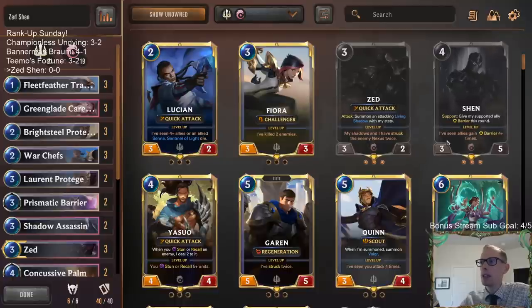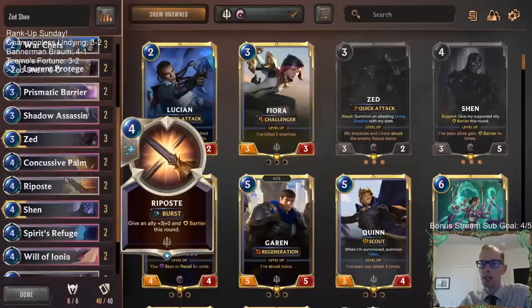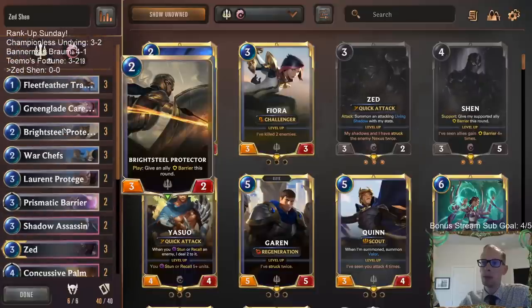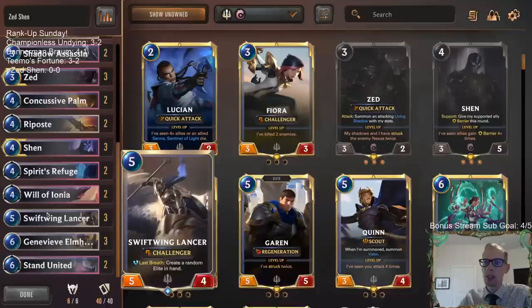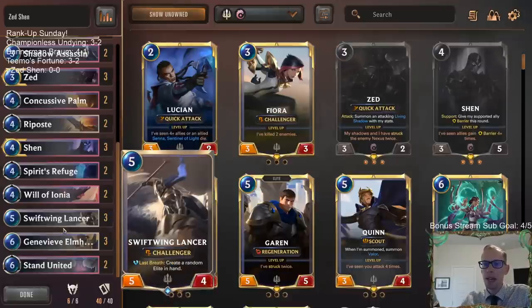They're both Ionia cards so we can pair them with any region. Demacia is just the best region to pair with Shen because Demacia has all the other barrier cards — Riposte, Prismatic Barrier, Brightsteel Protector, stuff like that. Plus Demacia also has challengers, which are really good to pair with Shen because you can have Shen give support to a challenger. Any challenger with barrier is also very good.